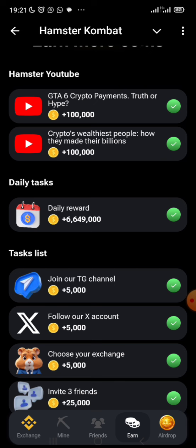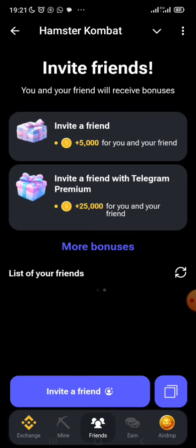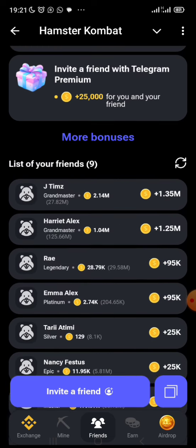On the daily task section, you have the daily reward I already mentioned, plus a task list. Join the Telegram channel to get 5,000 coins, follow the ArmStar Combat X account to get another 5,000 coins, and choose your exchange. You can also invite three friends to get 25,000 coins, or invite more — 10, 20, or 30 friends — depending on how many you can bring in.